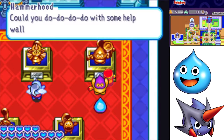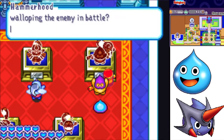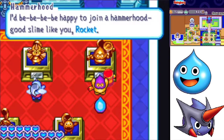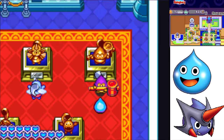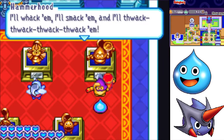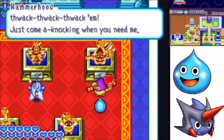Hammerhood, could you help walloping the enemy in battle? The Hammerhood is happy to join a good slime like you, Rocket. Hammerhood offered to be in the tank — it'll whack him, smack him, flack him. Just come a-knocking when you need me.